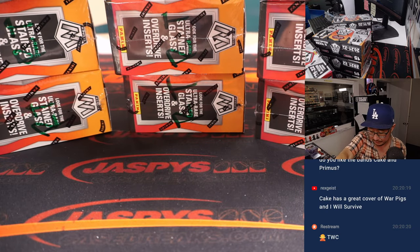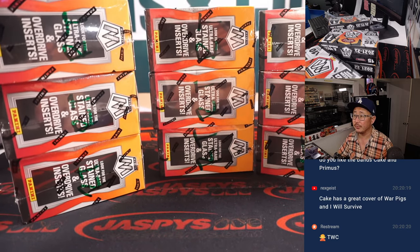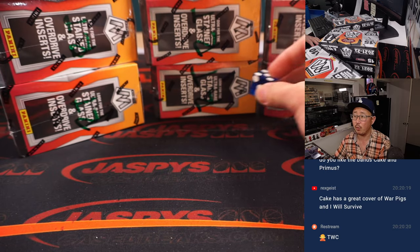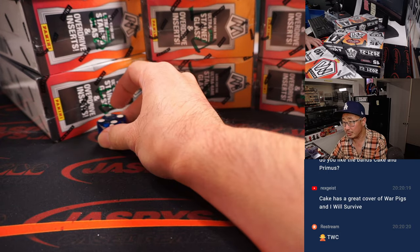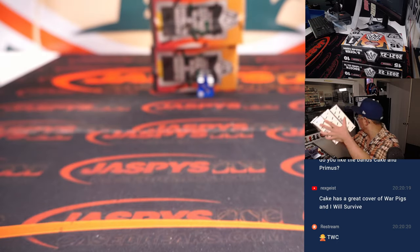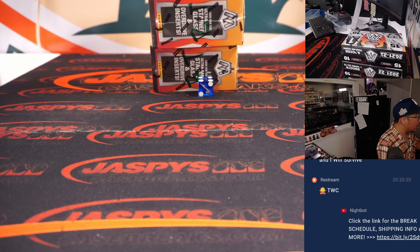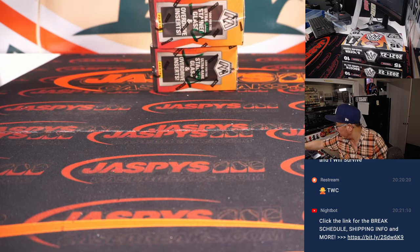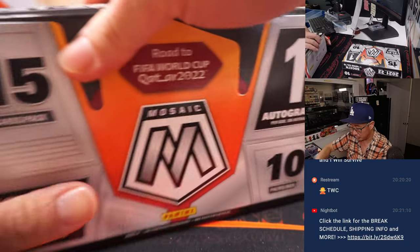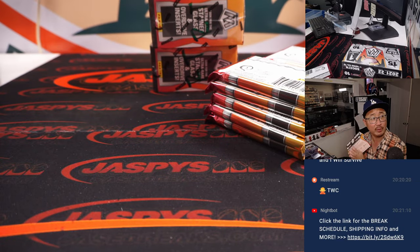The next three-box random team break is loaded up, so we'll have just two more of those random team breaks. I don't think we have any more Mosaic World Cup after that. We've got three stacks of three, and I marked those RT in green ink so we know they're reserved for the random team breaks. Dice roll came up four — so we'll do that middle stack. I also loaded up a little filler, so if you don't feel like committing to a full spot, you can pay a fraction of the price to try and win a spot in these random team breaks.